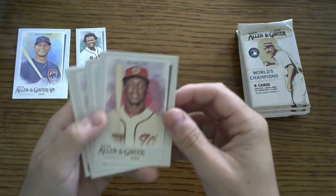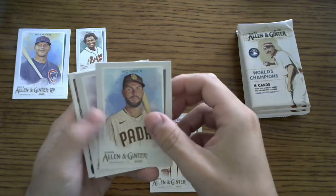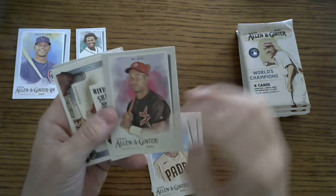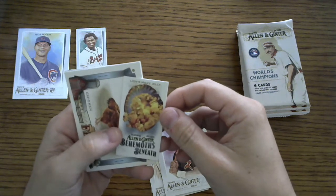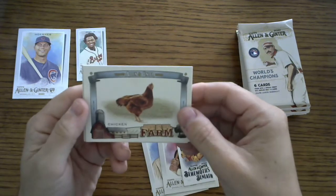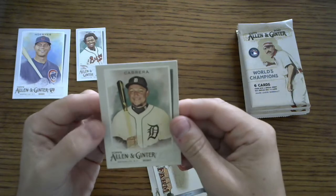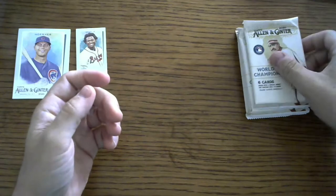I don't know that I want to pay Hobby Box prices for these cards, but that's why here I am opening a little bit of retail. Victor Robles, Eric Hosmer. Got a Moises Alou going back there. Got a mini of Behemoths Beneath — Lion's Mane Jellyfish. A Down on the Farm chicken card — who knew chickens would get their own card one day. The time has come for the chickens to roost. And a Miggy Cabrera. There are so many jokes you can tell about this set.